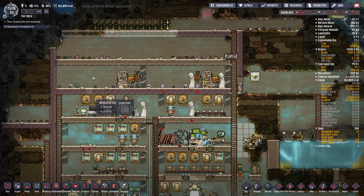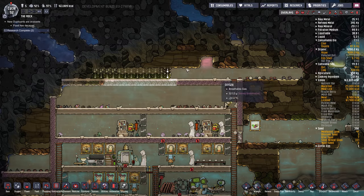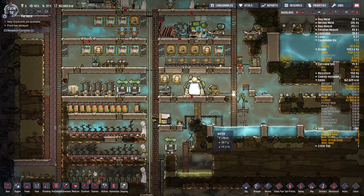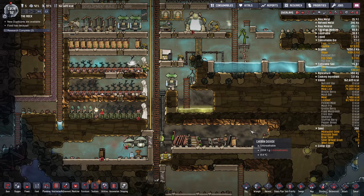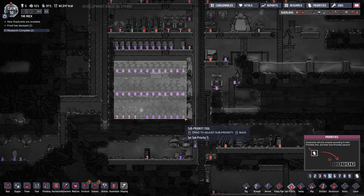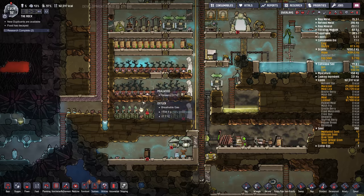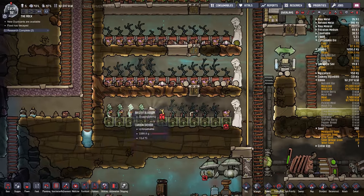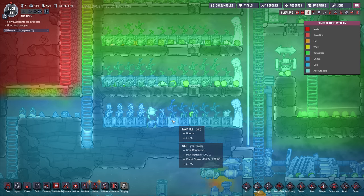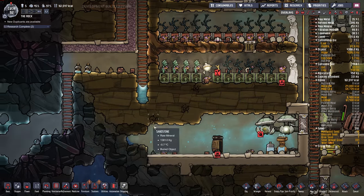That's why we have to switch over to sage hatches. No one's coming up here — probably because it's freezing. They don't really need to be harvesting food — I'm going to make this all priority five, maybe even four. There's just so much food now. We do have some bristle blossoms — I put these in just after the last episode. It's actually too cold in here. This is going to eat up some of our water, but I think that's okay because we've got lots of water.